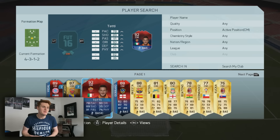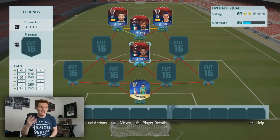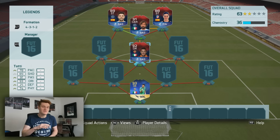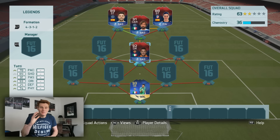At center mid, first off we're using Totti — this guy retired this year, and fingers crossed he gets a legend card in FIFA 17. I've always been a huge fan of Totti on FIFA. They've boosted his pace massively for this card — 78 pace, 89 shooting, 91 passing and 93 dribbling. I've put him in center mid; I might switch Pirlo and Totti around once the game starts.